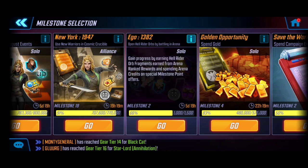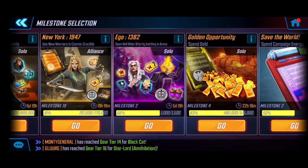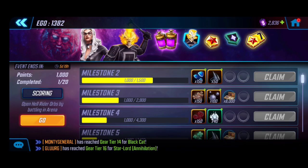If you hit the info icon for additional details, the way we're going through this is by gaining progress through earning Hell Rider orb fragments — earned from arena rank rewards in addition to spending arena credits on special milestones. The bulk of it is going to be coming from the arena ranked rewards. This is a newer mechanic; the last time we saw it was with Teen Loki, and it's generally very free-to-play friendly.